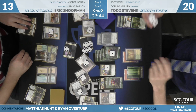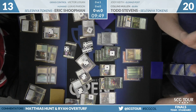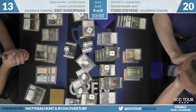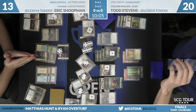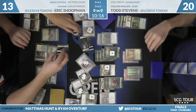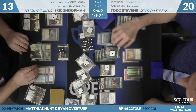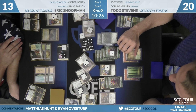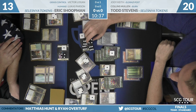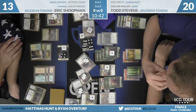Everything has a 1/1 counter on it, except those tokens you see — that's representing quantity. That token there is not a 21/21, that's just 20 tokens. Given that Todd's March requires tapping blockers to make lifelinking blockers, the game is still over in Shoopman's favor. For clarity: black dice indicate quantity, white dice indicate number of 1/1 counters. That is 22 with a 1/1 counter on it, and 4 with a 1/1 counter. We did it — it's obvious what's going on now.